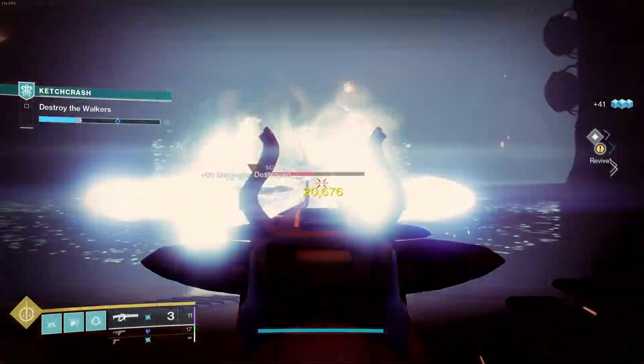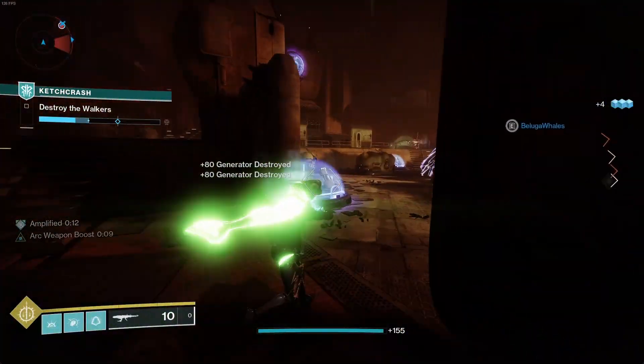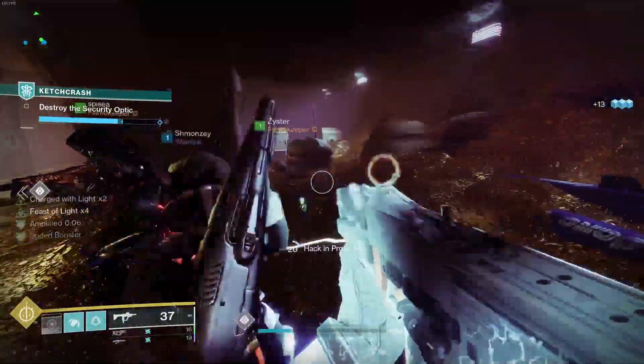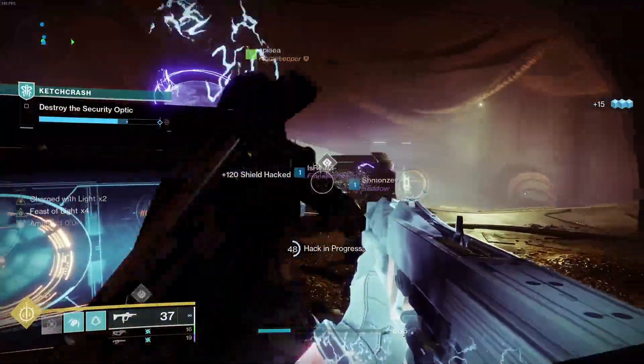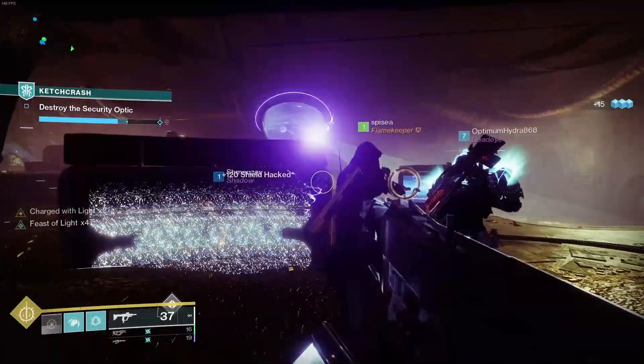For the shield generators, this is during the walker stage: defeat the scorched captain, pick up the scorched cannon, and destroy the marked generators around the map that are defending the walkers. The treasure horde terminals is during the security optic stage, where you have to go around and hack the pads, stand in them to hack them, destroy the turrets, and repeat.